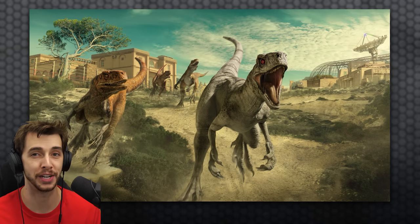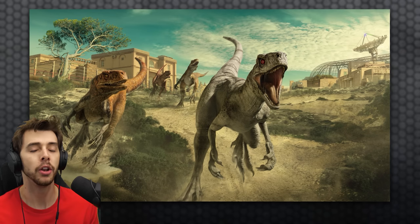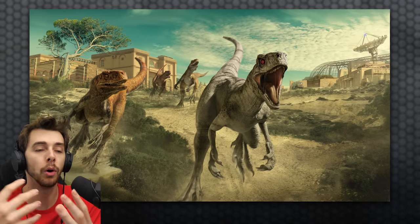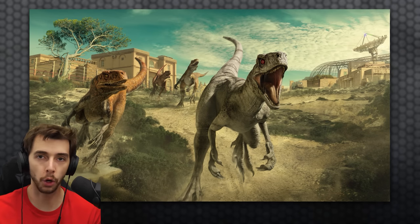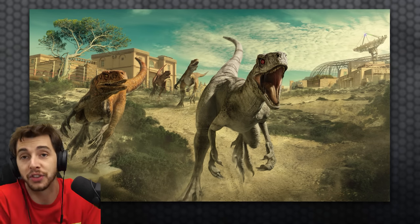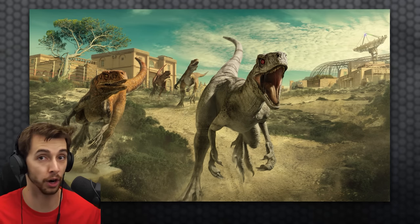Guys, we've got news! Big news! Out of nowhere, Frontier hasn't just dropped a new DLC with new dinosaurs. They've dropped a DLC with a campaign, a new map, new skins, and new dinosaurs. In today's video, we're going to go over all of the new things to expect from this DLC. And with the new DLC, of course, we get a free update for all platforms. So before we get into all of that, let's watch the trailer they released.